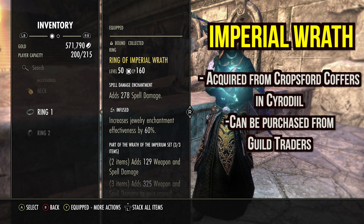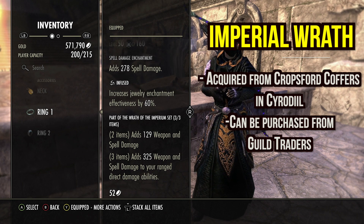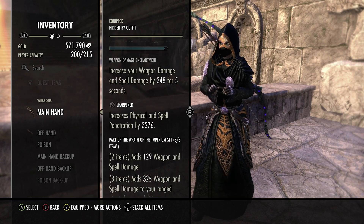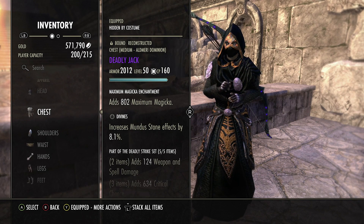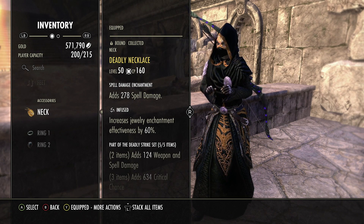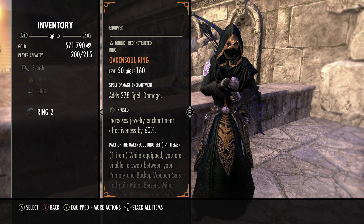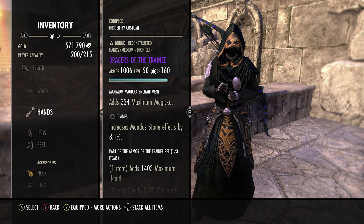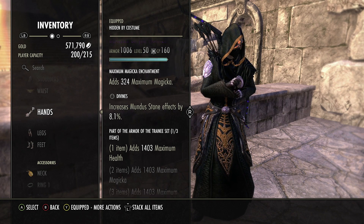Imperial Wrath: two piece adds 129 weapon and spell damage, three piece adds 325 weapon and spell damage to your ranged direct damage abilities. We run a bow of Imperial Wrath and one piece of Imperial Wrath jewelry for the three-piece bonus. For Deadly we have five pieces: chest, waist, legs, feet, and one jewelry piece. Then one piece Oakensoul, which leaves us one free slot — I put Training there, though you could put Druid's Braid for 1,200 health if you want free stats from having it equipped.